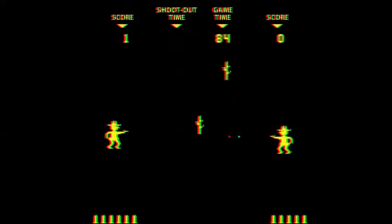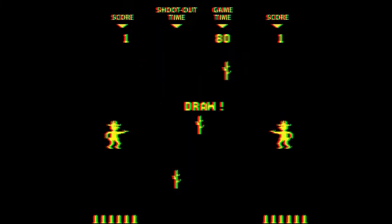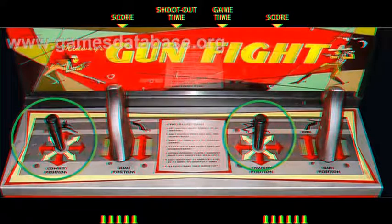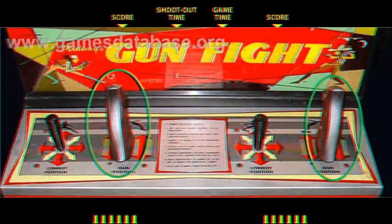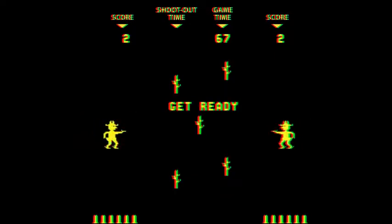Gunfight is a fixed shooter game in which you control your cowboy with a dual joystick configuration. Each player uses an 8-way joystick to control their cowboy and a 2-way up-down joystick to control their pistol. What makes this control system unique is the right controller is shaped like the handle of a pistol with a trigger to fire. There are two sets of controls, one for each player.